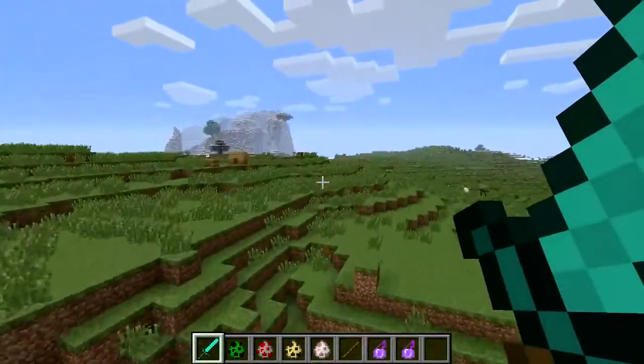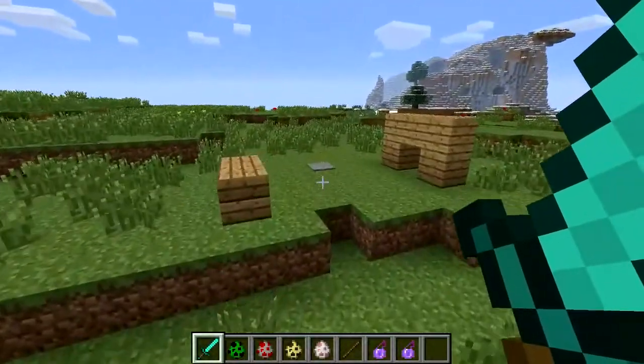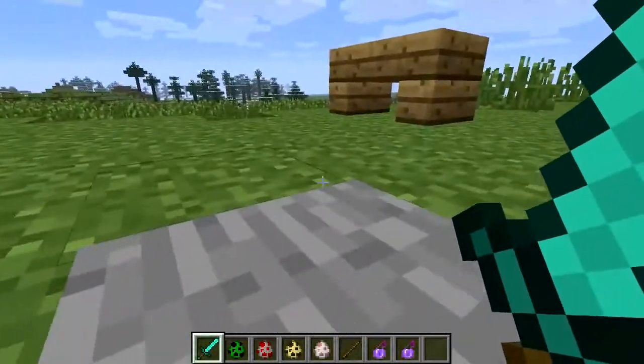The pros to being this small — oh, there's another con actually. Pressure plates: you can't activate pressure plates when you're this small. Stand on it — nothing. Buggered.